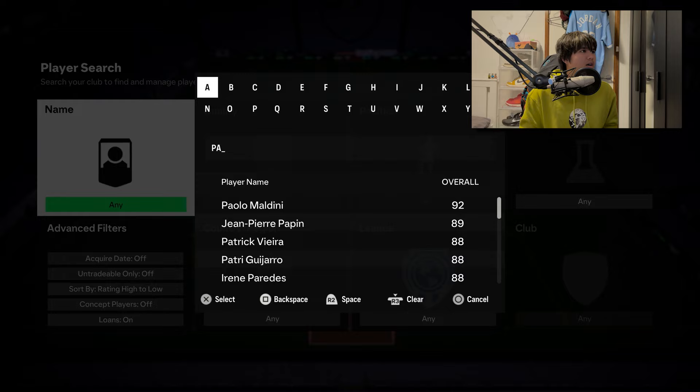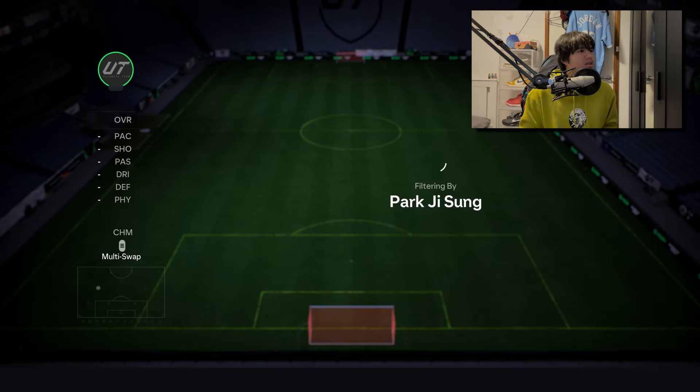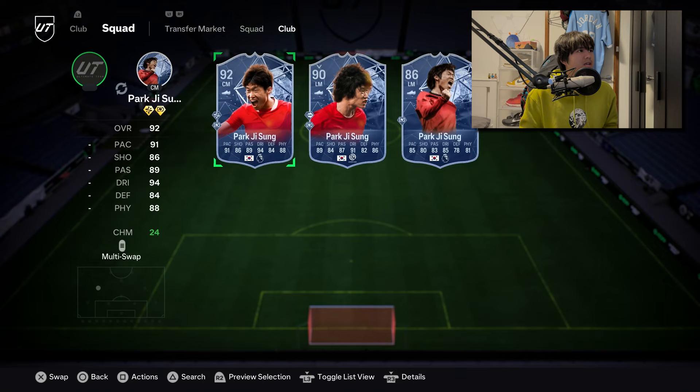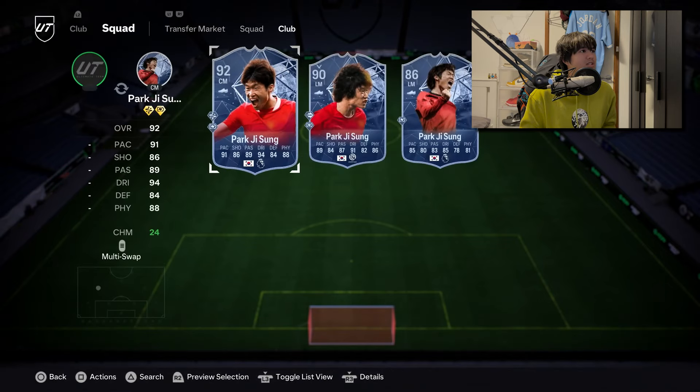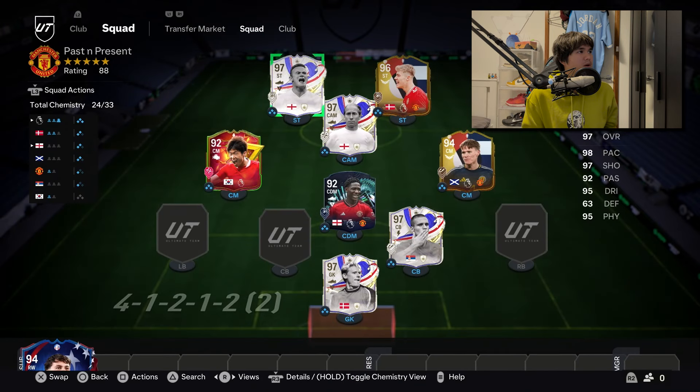When I was having a look, Park Ji-Sung - here we go. This is a good player to add in and he's got a cheeky 92-rated Galactico Hero card. Yeah, for sure - just to add some colour into the team. I've just put Park Ji-Sung in for 49k.